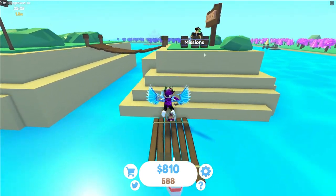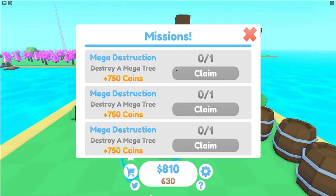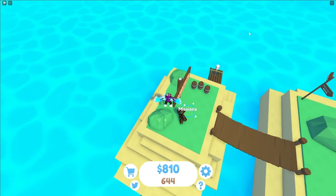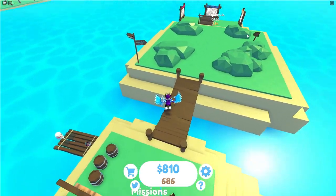Just over here you can see the missions tab. Pretty much all you need to do is run up over here, and as you can see, here is your mission. You get a few different missions, and all you need to do is complete them to go ahead and get coins in return, which is pretty cool.